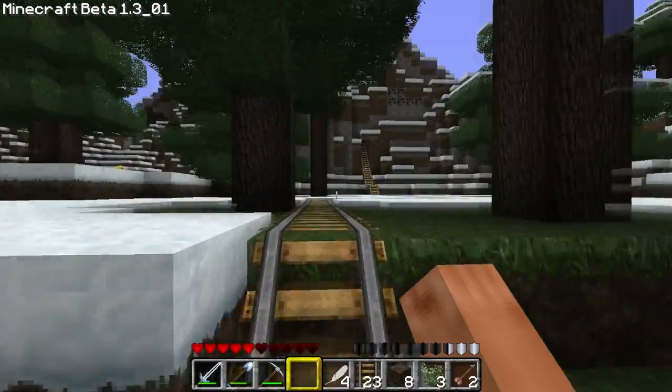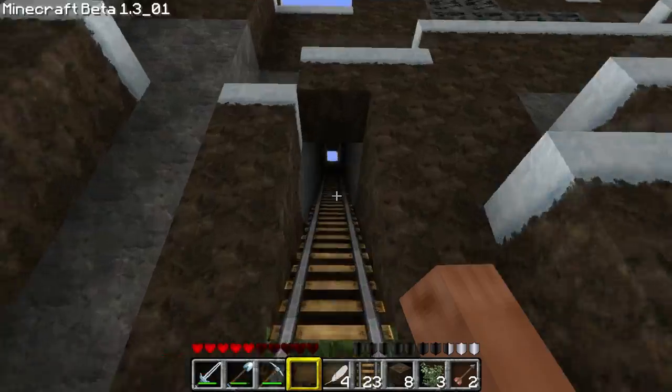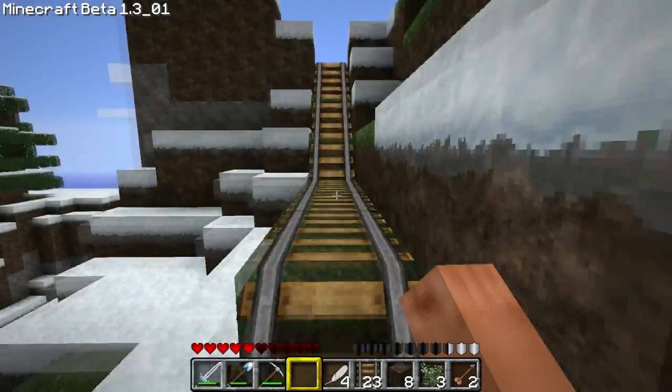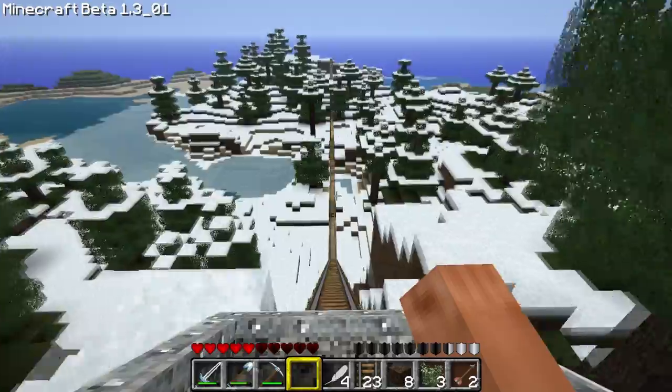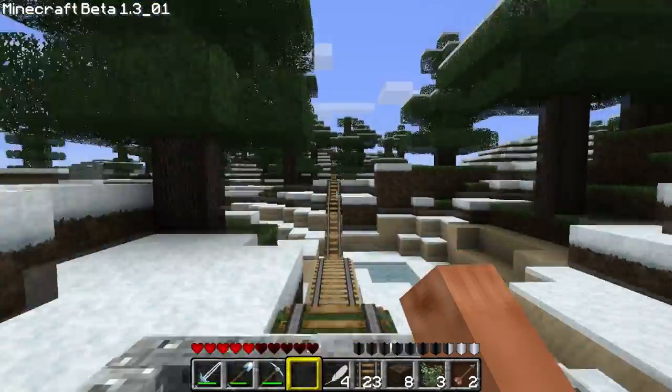Items like feathers, blocks, or rails — if they're not picked up, they basically slow down your minecart. I kind of think that's smart but also kind of dumb. It's pretty insane how far this thing goes.